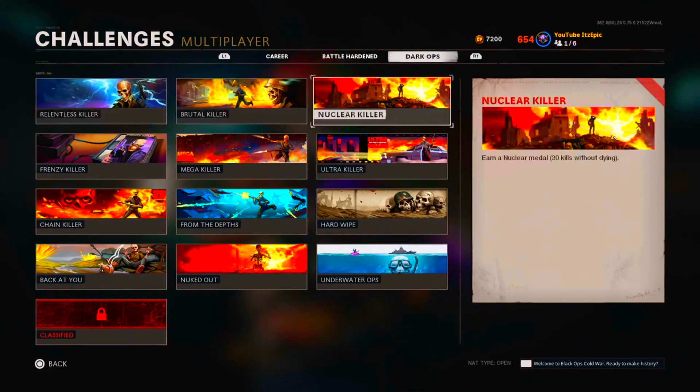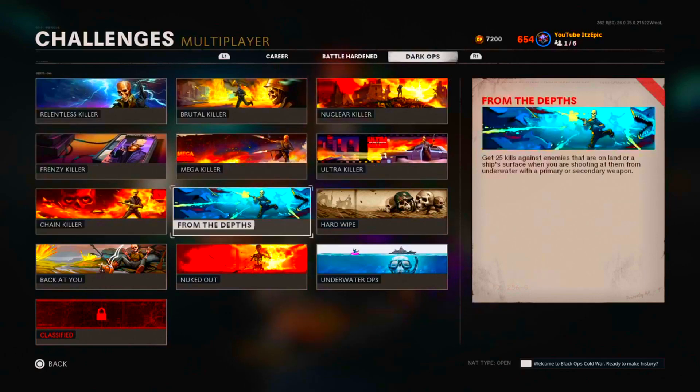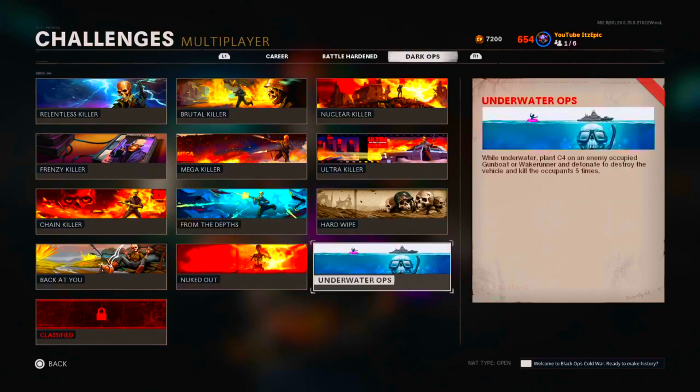For From the Depths, get 25 kills on people that are on land or on a ship surface with a primary or secondary while you're underwater. The From the Depths and the Underwater Ops challenges are really easy — you can bang both of these out at the same time.